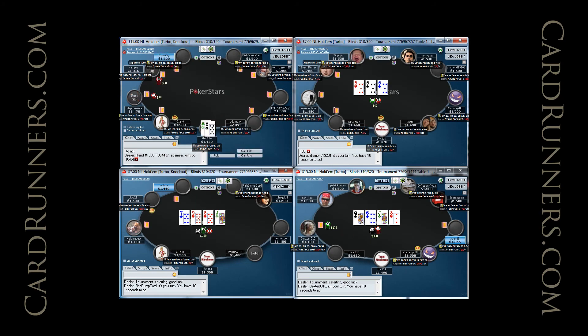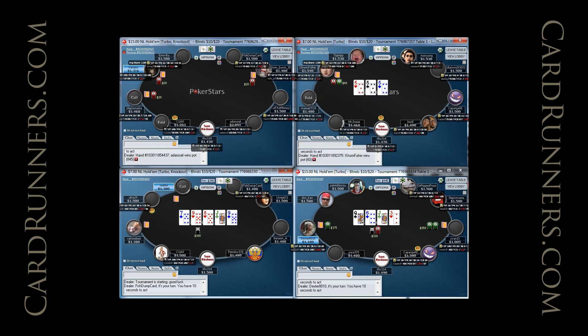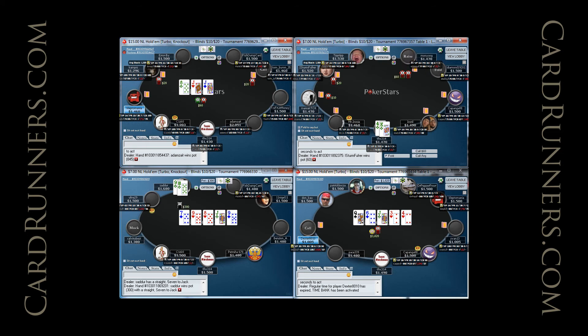Hey guys, this is Colin Moschman for cardrunners.com. Today we have live low stakes nine-man SNGs with a mixture of sevens and fifteens, standard format and knockout. We have four games as our feature table, and a few more on the side in case we bust some of the main ones and have additional interesting spots come up. We'll pull those in and take a look at the most interesting spots that come up during this session.